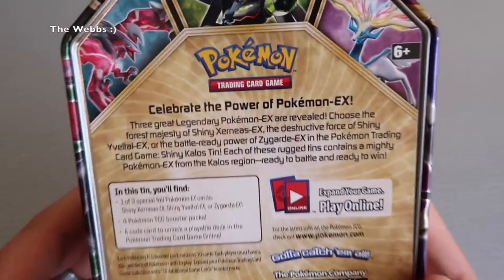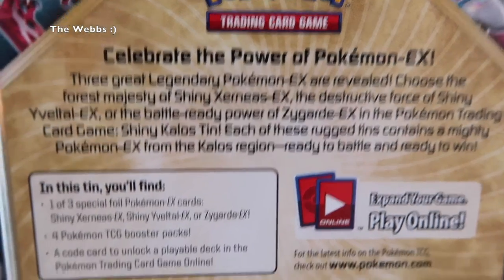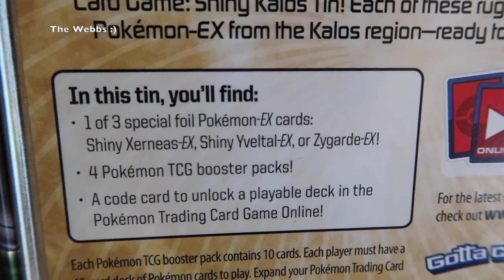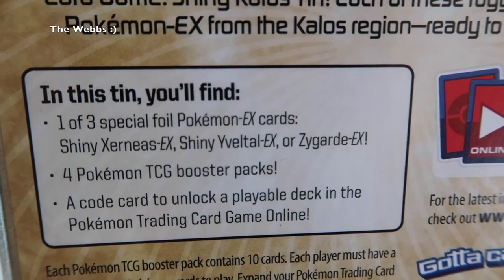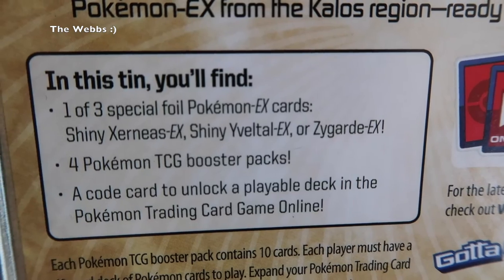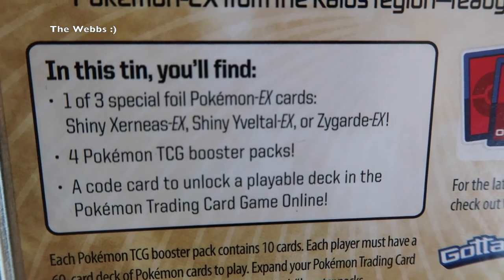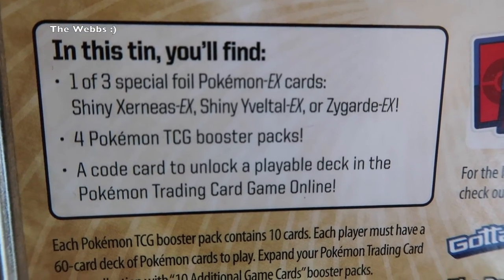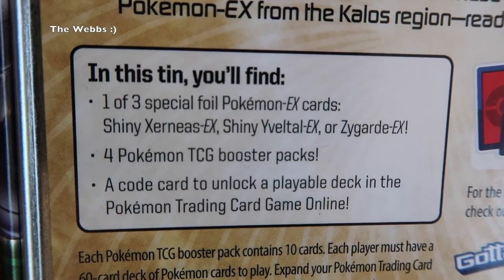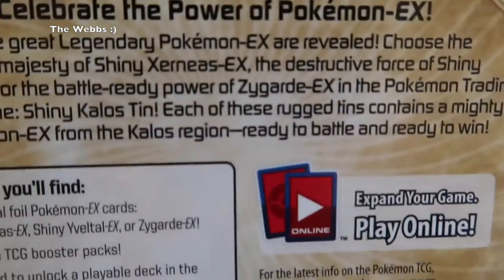Over to the back — there's some information there which you can read at your own leisure, so pause the video if you want to read that text. More importantly, it says what's inside the tin: one of three special foil Pokemon EX cards — so you get one of a possible three. Then below that: four Pokemon TCG booster packs and a code card for an online playable deck in Pokemon Trading Card Game Online, which I have registered to and started registering some of my cards to — which is pretty cool as a way of keeping track of your cards.